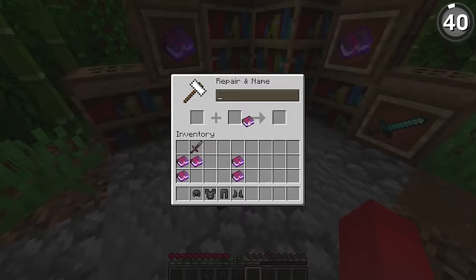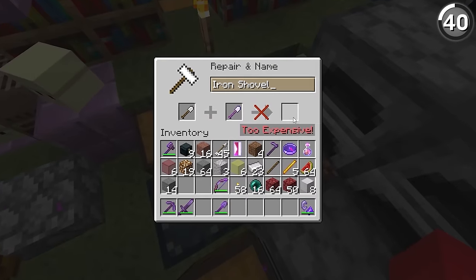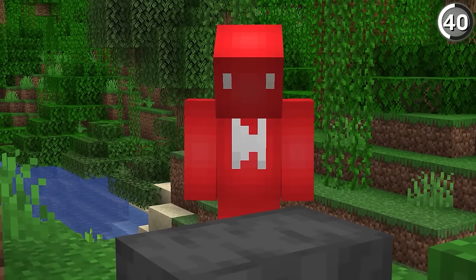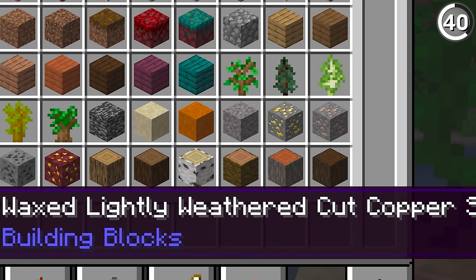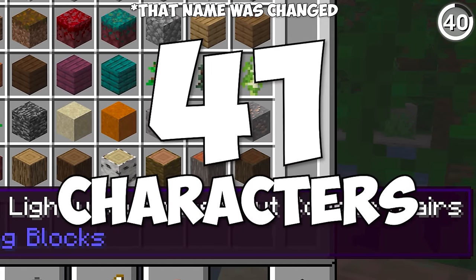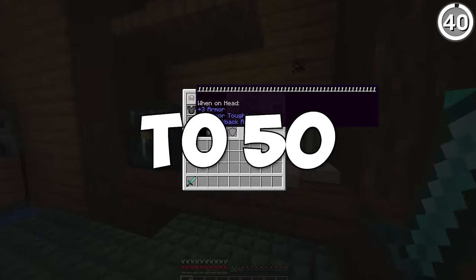The anvil is a great item, but it's definitely got its share of limitations. While most of us are familiar with the 'too expensive' limit on level costs, there also exists a character limit for item names. The problem was that some items added in already had too long of a name — such as 'waxed lightly weathered cut copper stairs' at 41 characters. So to avoid that hassle, the limit has now been changed from 35 characters right up to 50.